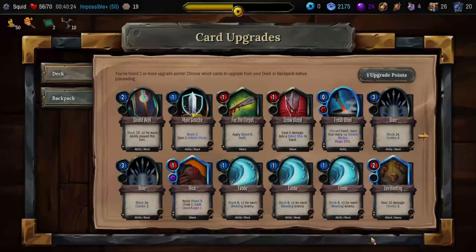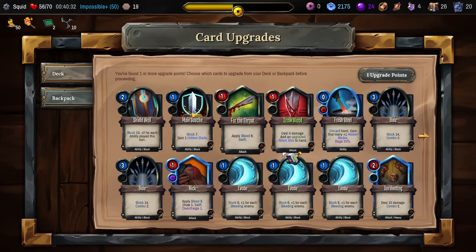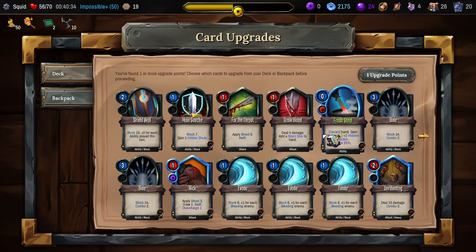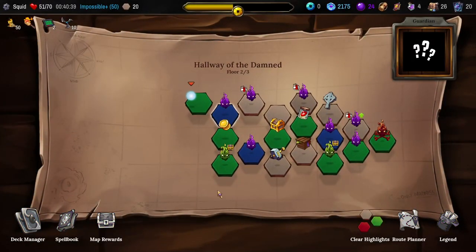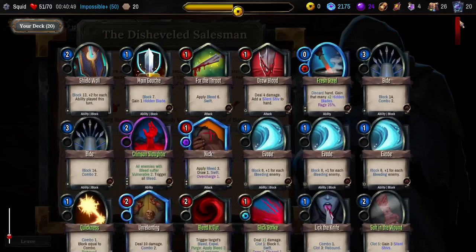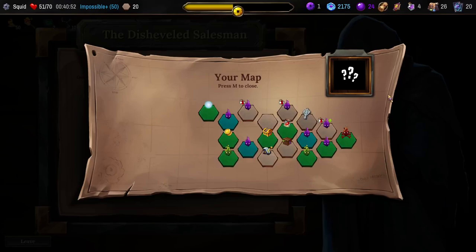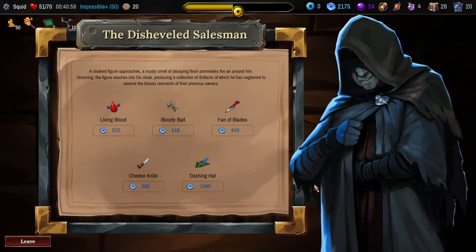That fight can really go sideways if you don't have the right kind of blocks, but if you just kill her that fast, I guess it doesn't matter. Next upgrade — Fresh Steel? Yeah, why not. Take five more damage. Ouch. What are we buying here? We saved up all our money for this. The Dashing Hat — that is not very useful for us. Such a cool relic, but we have no buffs, and I don't think we're even going to get any buffs. So it's basically useless. Feels bad.